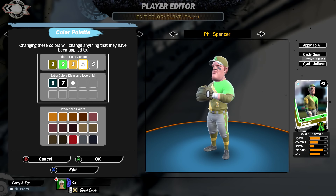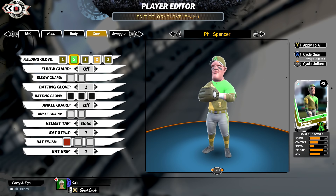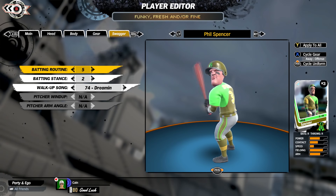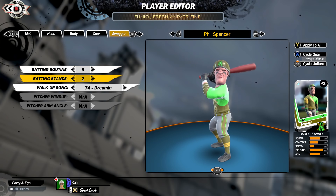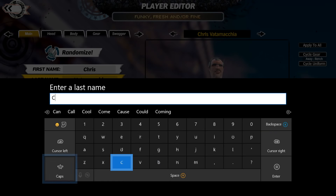I wanted to show off some of the other features - you're able to change everything including the way the gloves look. Some of the cool things are just the batting routines, batting stances, and the walk-up music - I thought that was pretty clutch. When you're having a hard time differentiating some characters, there's some cool things you can do. I was trying to figure out what Phil's walk-up music would be, and then we hit one called 'Gamer' and I just said, let's leave it there.